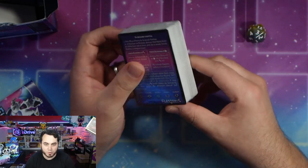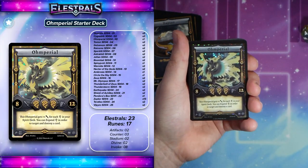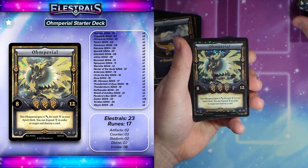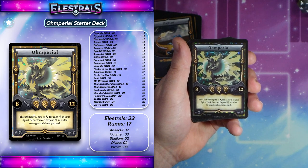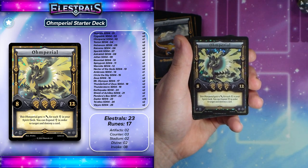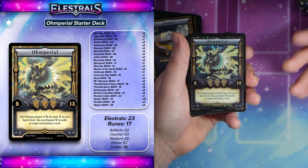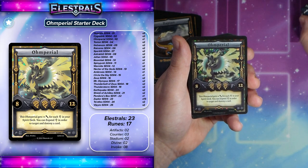Let me open up this little Saran Wrap here and we'll break down the deck. We've got our spirits there, and here is our Ohmperial deck. A beautiful, beautiful card — Ohmperial. This Ohmperial gets one attack for each of your Thunder Spirits in your spirit deck, so the more your spirit deck has, the stronger Ohmperial can be. That can actually put it as high as 17, 25 attack really on its own. Pretty unlikely, but still cool.